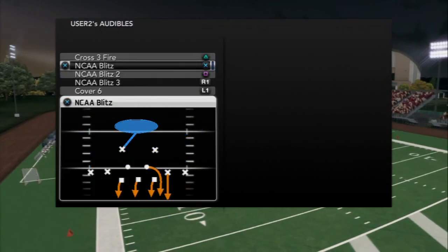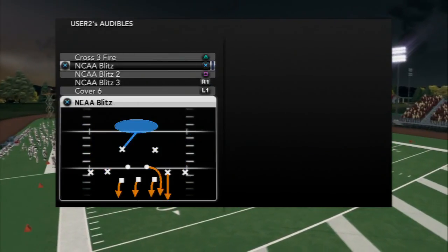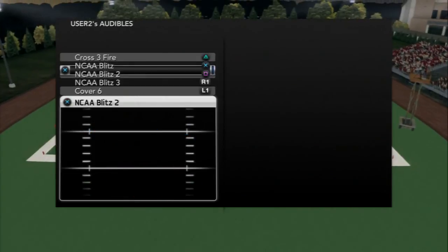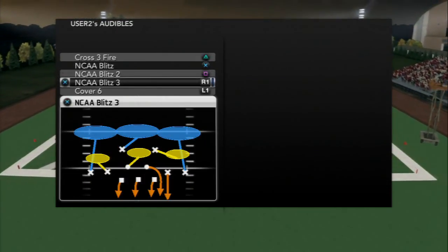Your basic plays are these NCAA blitzes — NCAA blitz 3, 2, and NCAA blitz cover 1 man blitz. All of these blitzes work exactly the same. You're going to run them the same. All you need to know is that they're set as your audibles so you can access them easily during the game.